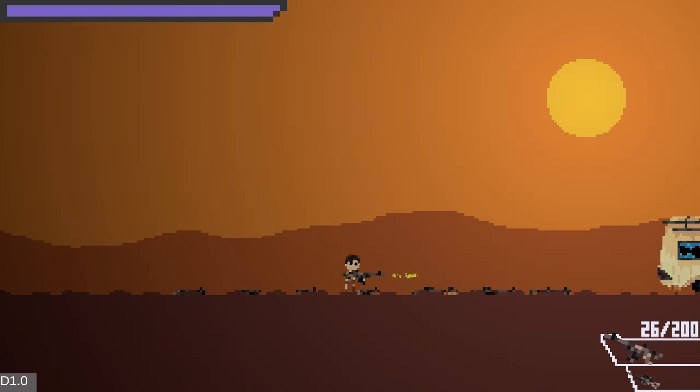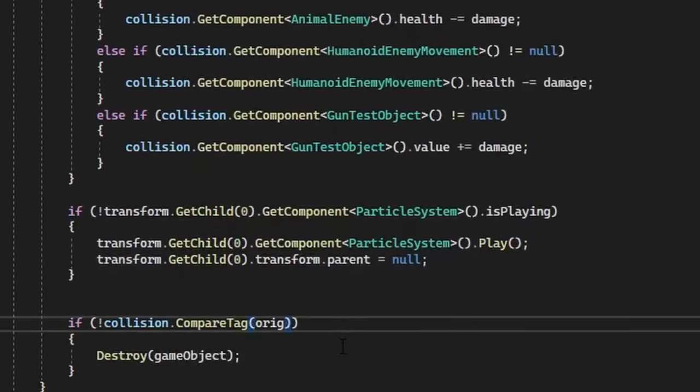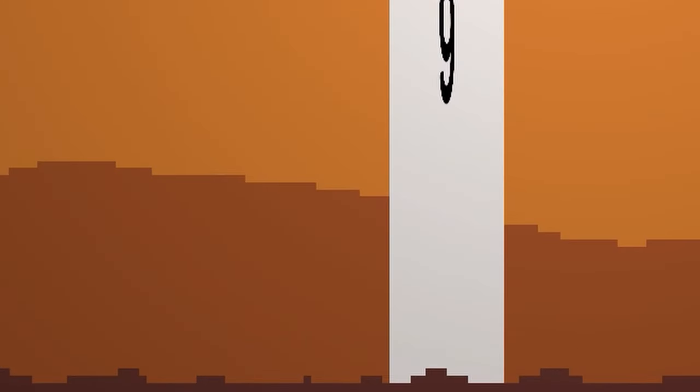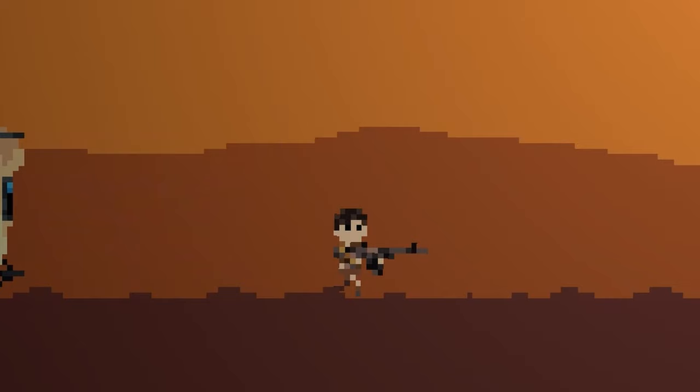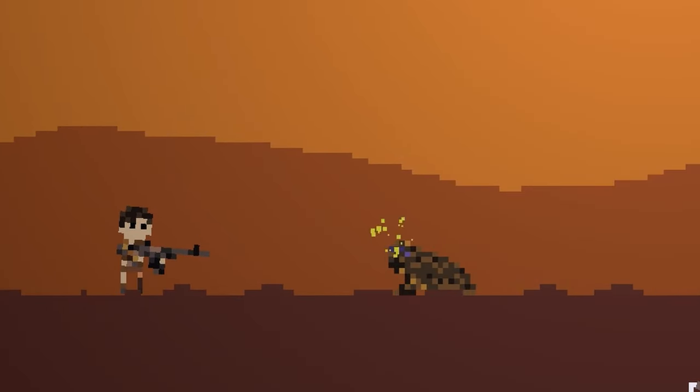I also added reloading — you can do that whenever you want by pressing R, as long as you carry enough bullets. After that, I fixed some bugs that made bullets destroy themselves randomly or not hit anything at all. Lastly, I did some polishing and added smaller features here and there, such as bullet knockback. I also wanted to add reloading animations, but I am still working on them at the moment, so they will hopefully be done by the time you get the next devlog.